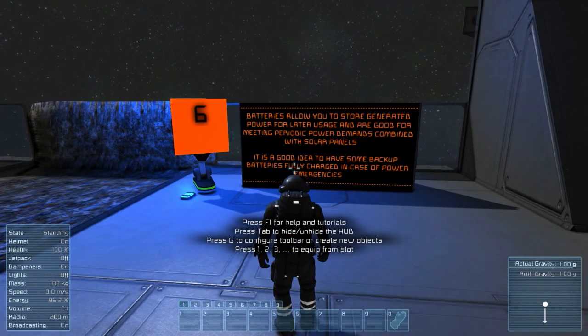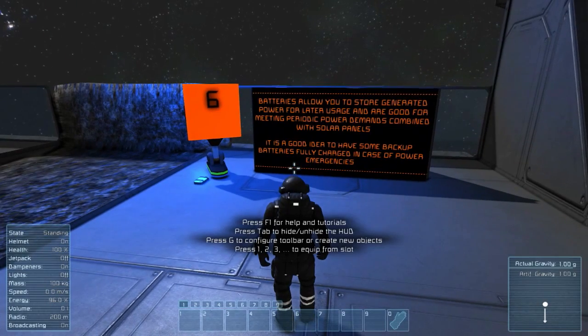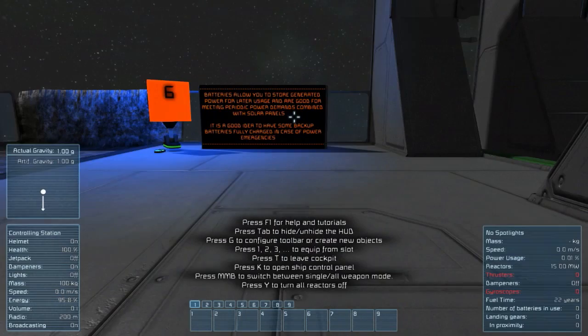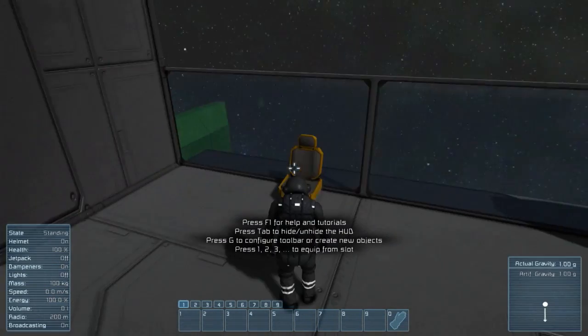Batteries allow you to store generated power for later use and are good for meeting periodic power demands combined with solar panels. It is a good idea to have some backup batteries fully charged in case of power emergencies. In case I need some more power, I'll just hop in here to charge up.